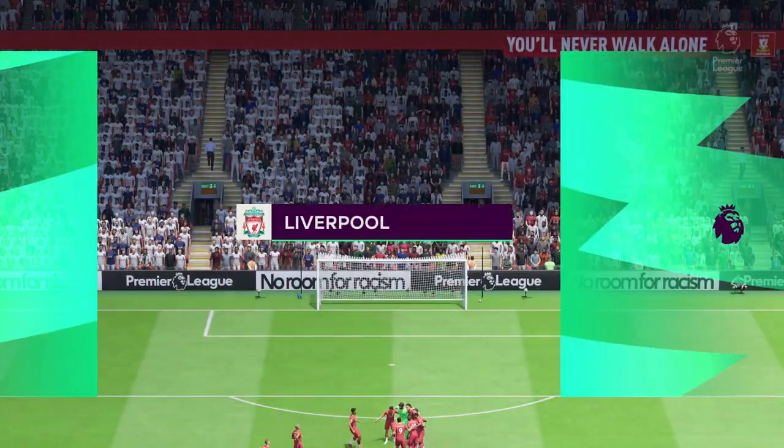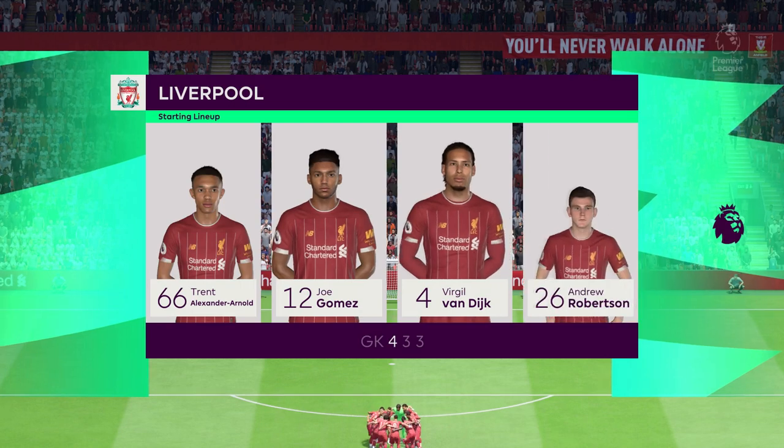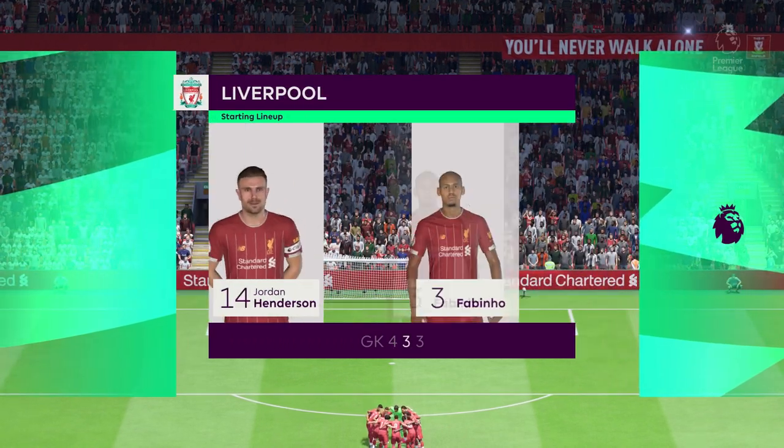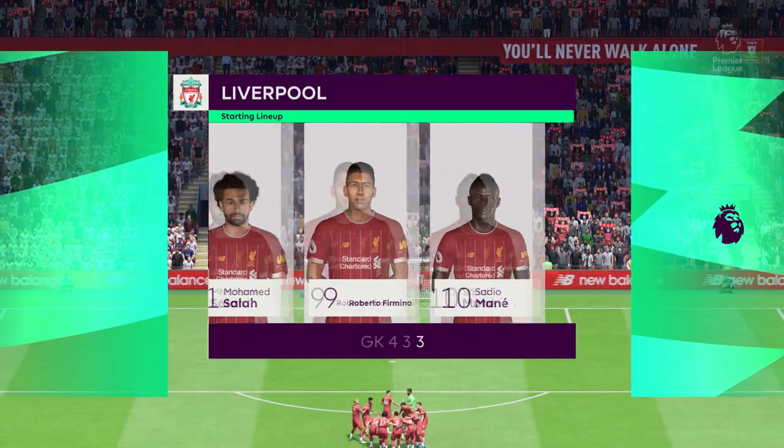We've got three changes for Liverpool. In goal is Alisson. Trent Alexander-Arnold plays alongside Andrew Robertson at the back. Gini Wijnaldum starts with Jordan Henderson in midfield and Roberto Firmino is the one striker.